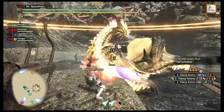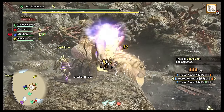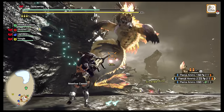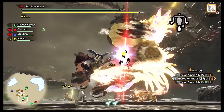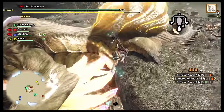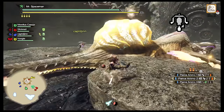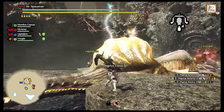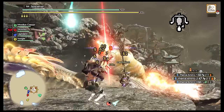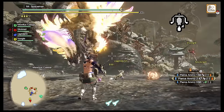Ranged weapons are especially good against flying monsters that don't like to land too often. While playing one of these, you're a safe distance away from the monster, especially in multiplayer. Light Bowgun is fast and turns the game into a modern third-person shooter. You can also lay mines on the ground that'll explode when the monster is standing over them, or if you're really good, you can place the mines on the monster themselves for extra damage. They're great for players whose favorite games are Gears of War and Mass Effect.